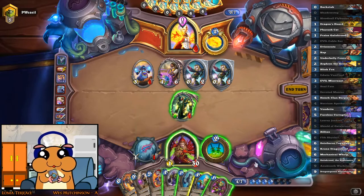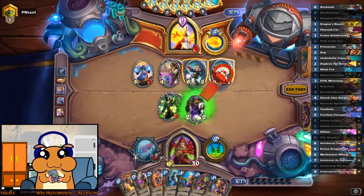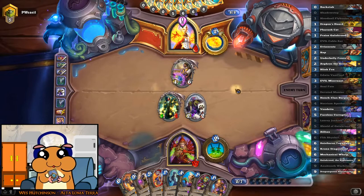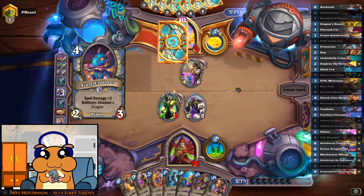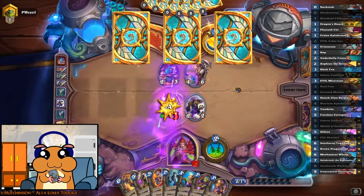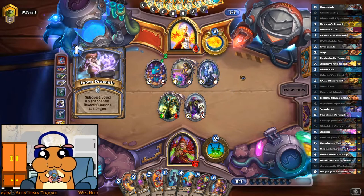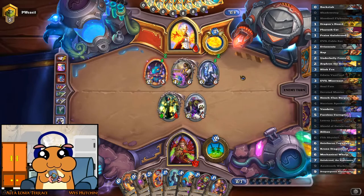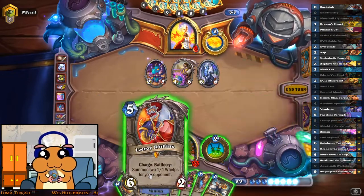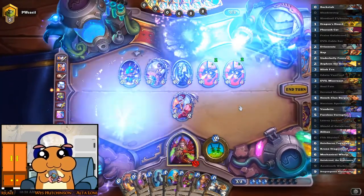Look at this — we don't have enough mana, otherwise we could get through. By the looks of it he doesn't have enough damage on the Reno to kill the 8-7. Now he does. Wow, a 6-6 — magic trick. Holy crap, congrats. I'm pretty sure they will remove Leeroy from Standard for the next year.